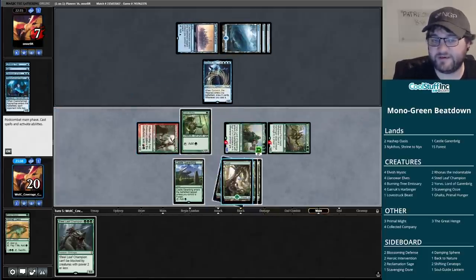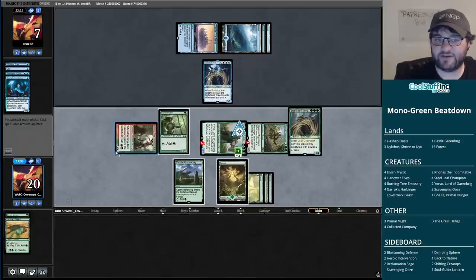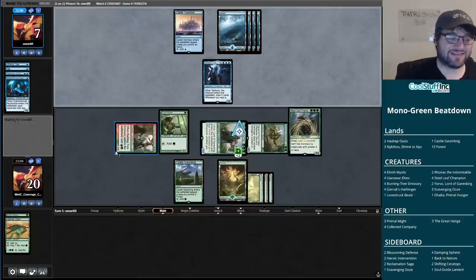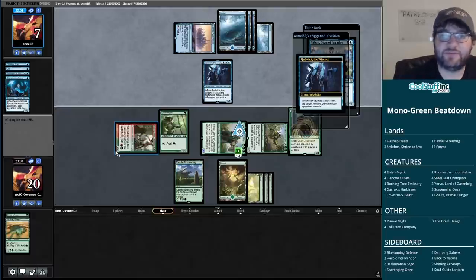I'll play out the Steel Leaf Champion, put our opponent down to seven. I don't know of anything in Mono Blue that gets us here - Blue-White has Settle the Wreckage, Supreme Verdict, that sort of thing, but Mono Blue - Nabin the Dean of Iteration coming down now. Our opponent can tap some stuff down on our turn, but we have three rather big attackers.